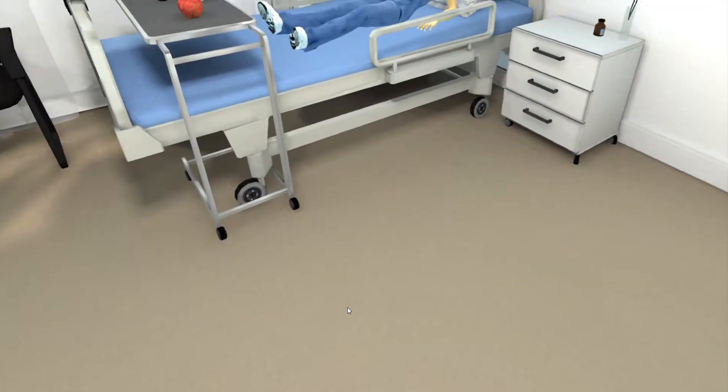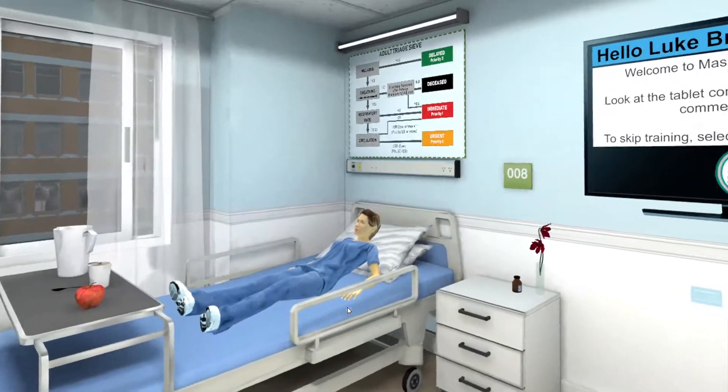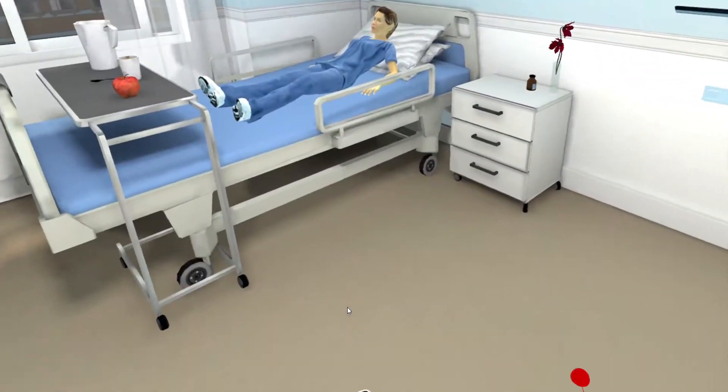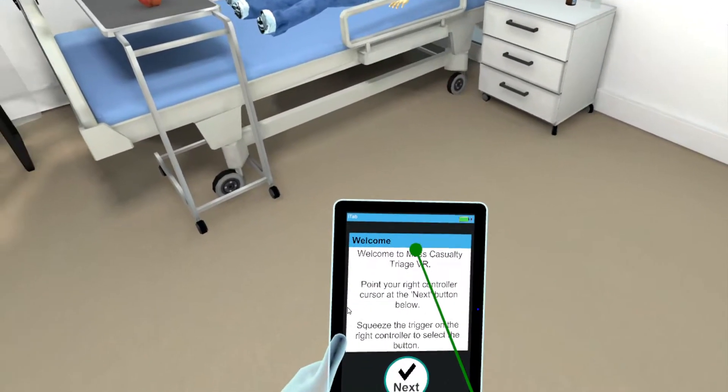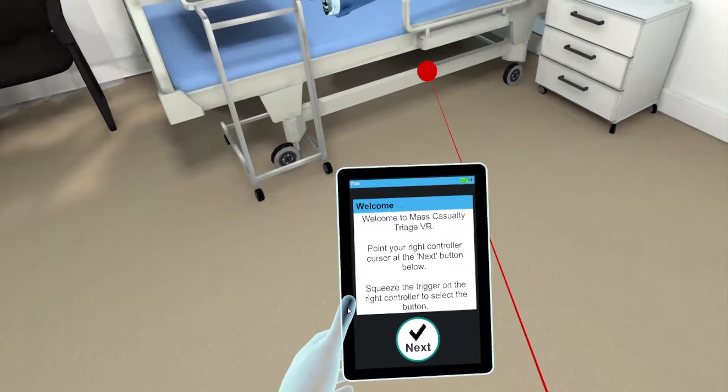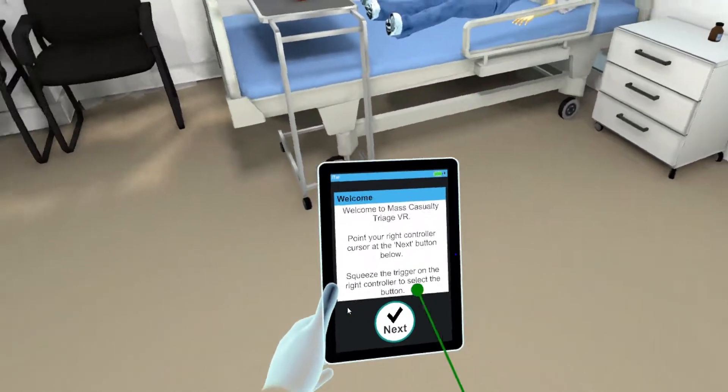The tablet computer in your left hand is used to provide all feedback information about your progress. Use the cursor from your right controller to interact with the tablet computer. To continue, point the cursor at the next button on the tablet computer and squeeze the trigger on the right controller to select the button.